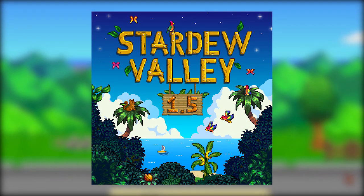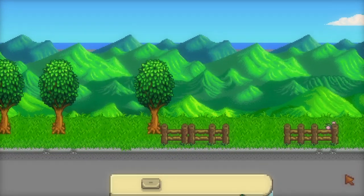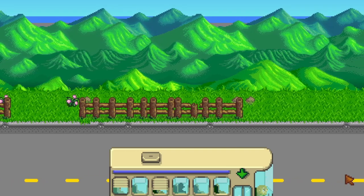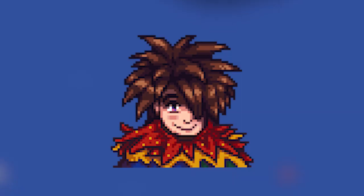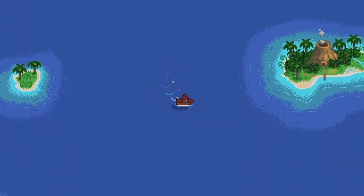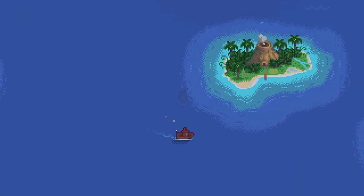So Ginger Island, part of the Fern Islands, is part of this update and has a bunch of new locations, games, characters, quests, and more to explore. The new NPCs include Leo, Birdie, Gorman Frog, and Professor Snail. There's also some new creatures including crabs, monkeys, butterflies, and gembirds, which actually drop gems when approached.